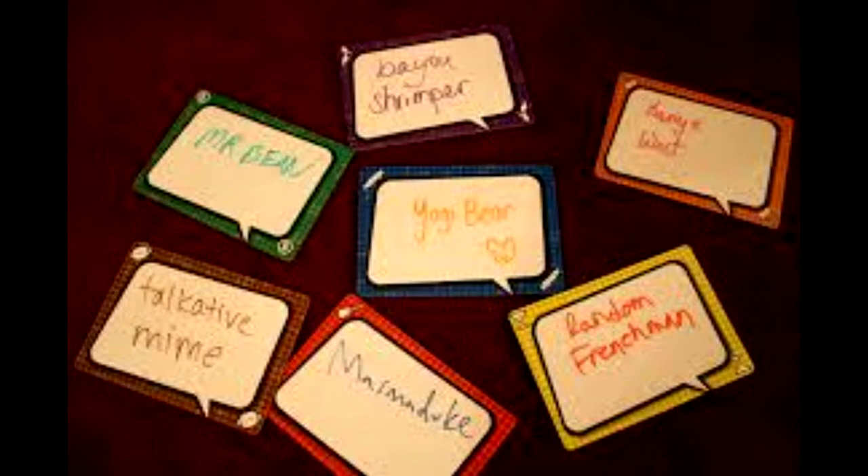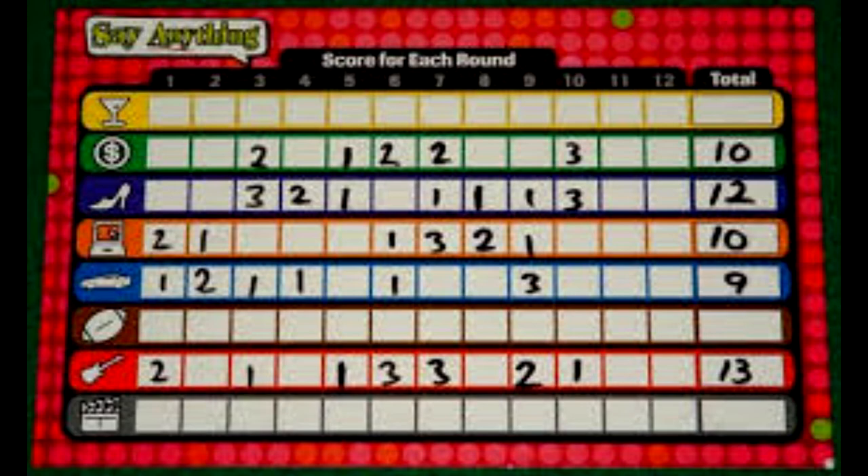Number 74 is the only party game on this list — it's Say Anything. Everyone gets a mini dry-erase marker and board. Someone reads a question and you write down the answer you think they'll like best. Once everyone has written their answer, the group bets on which answer the speaker chose. You have two bet tokens and can even bet on your own answer. For every token on the right answer you get a point; if you wrote the chosen answer you also get a point.